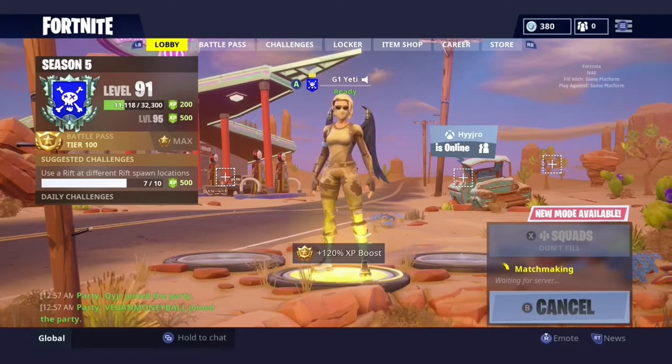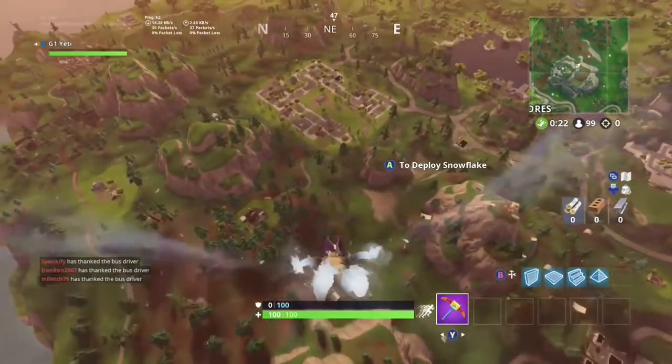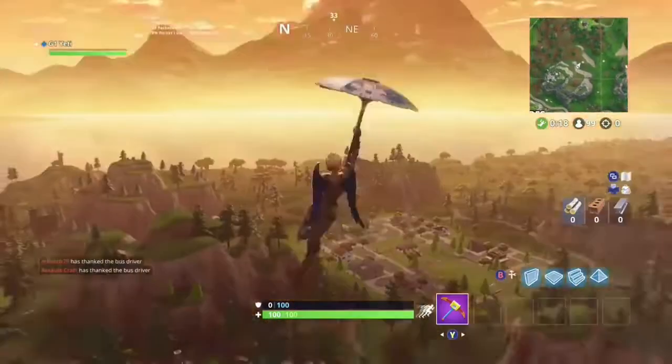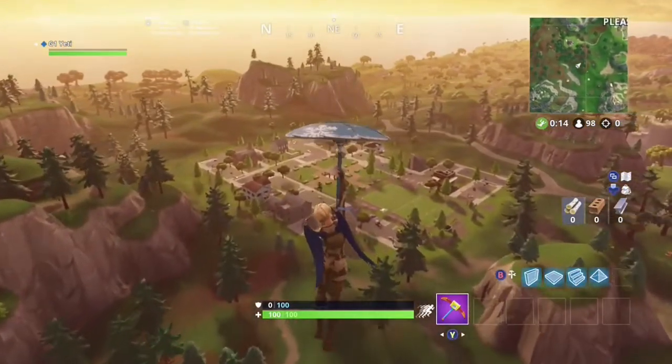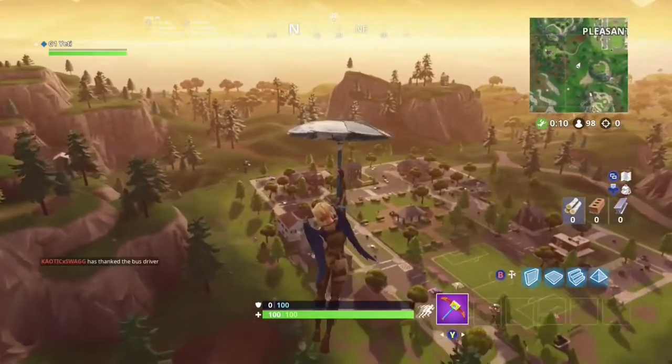All right guys, what I'm about to do is go to Pleasant Park to test my skill out. Because what do you think I'm gonna do, go to Tilted? No, I'm going Pleasant, man. Look at all the kids here, it's like Tilted Towers 2.0. All right, here we come.